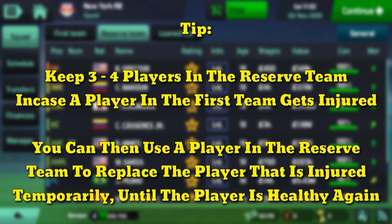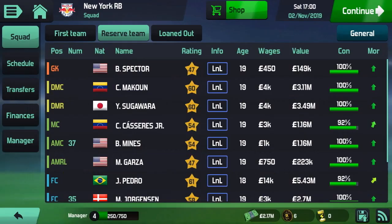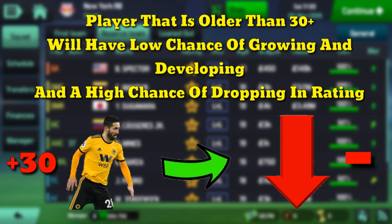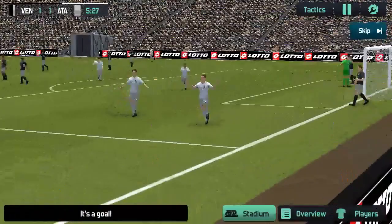Here's a cool tip: do not loan out all of your reserve team players. There may be a player in your first team who gets injured for a month or so, and if you keep a player in the reserve team you can temporarily replace the injured player. Keep maybe three or four players in reserve just in case. Also take note that a player older than 30 has a very low chance of growing and developing — they actually have a high chance of dropping in rating, so keep that in mind.